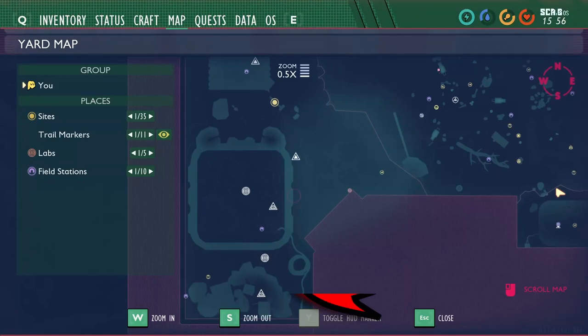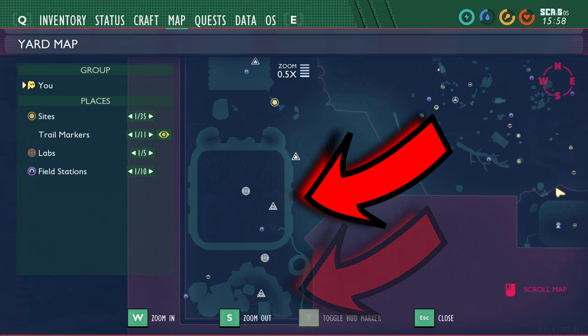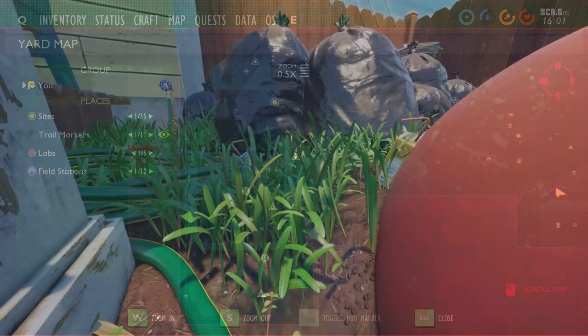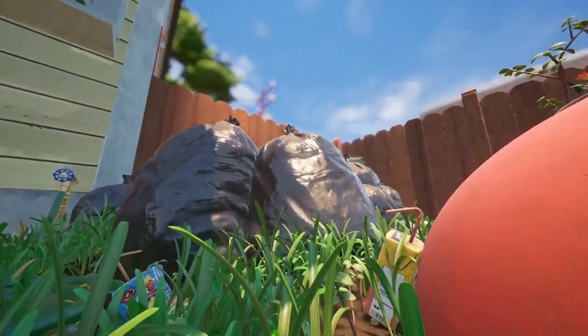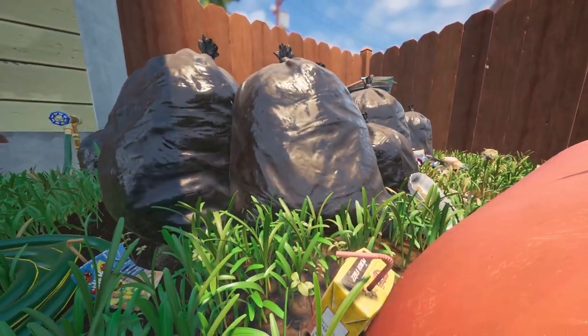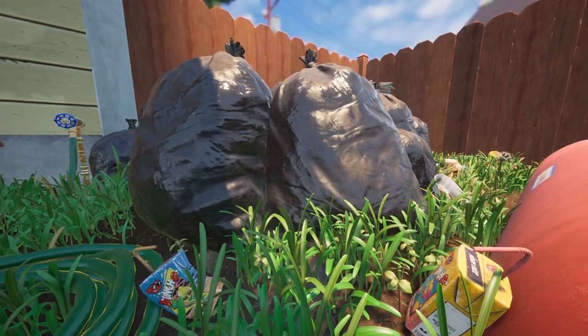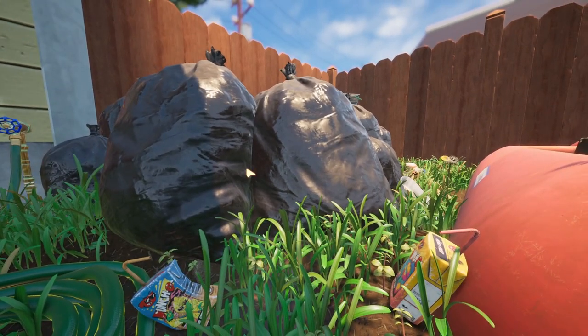The next three key areas are the garbage pile, the sandbox, and the picnic table. Although the garbage pile is really not that hard, one has to deal with gas. There is a lot of loot here, and there is a key entrance to the Black Ant Hill that is located here.